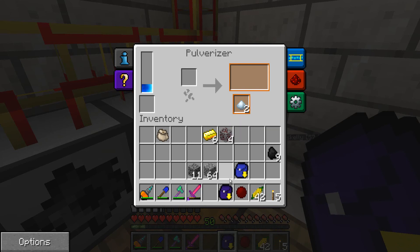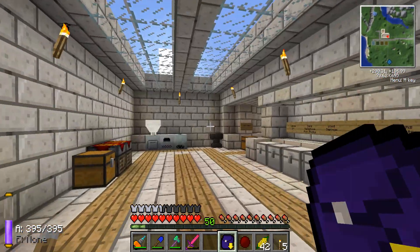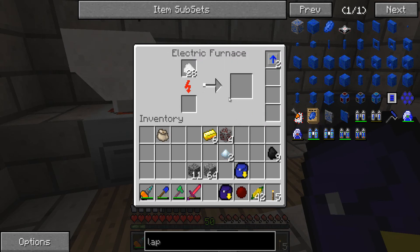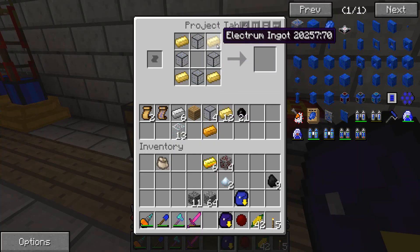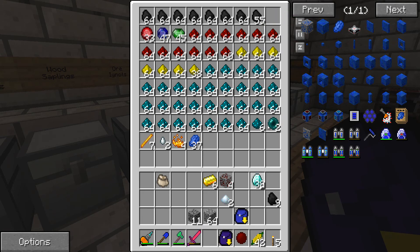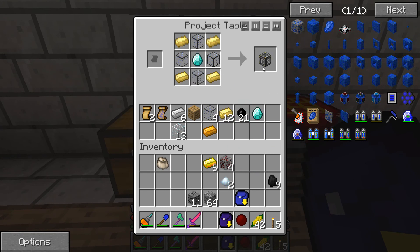We have some stuff processing over here, and we can take them out and start putting them in. I started getting ready to make the energy cell frame — it needed a diamond. Let's get a couple of diamonds and make the energy cell frame. We're going to grab two.